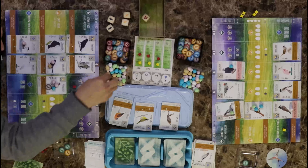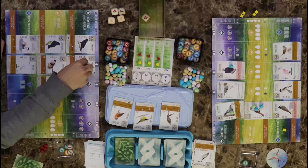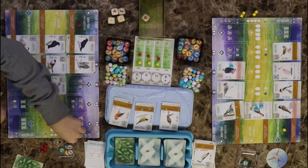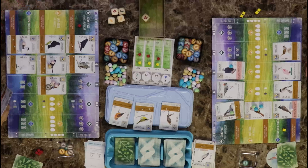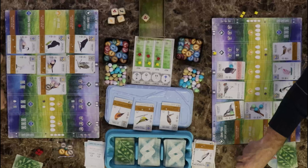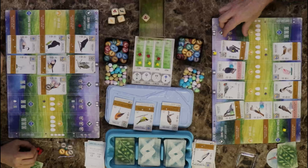I'm going to play the Eastern Phoebe — let's put it in the wetlands. Drawing two cards — these both suck, need fish. No fish. Draw one — I forgot to pay the end discard. I'll discard this one.